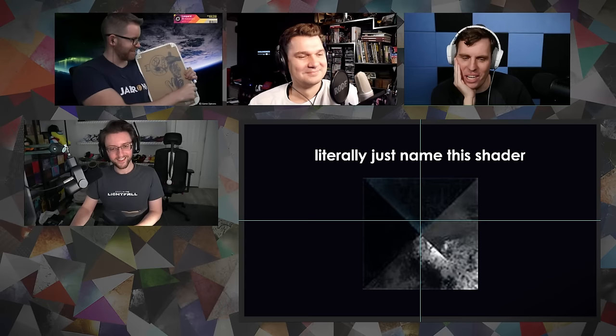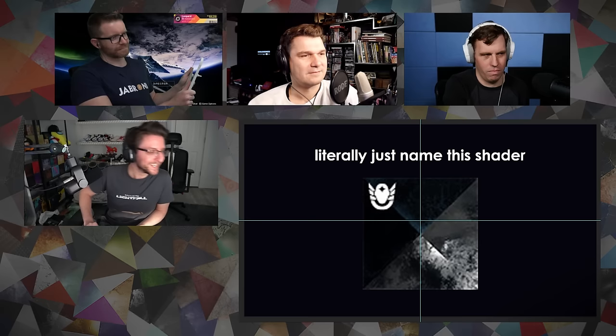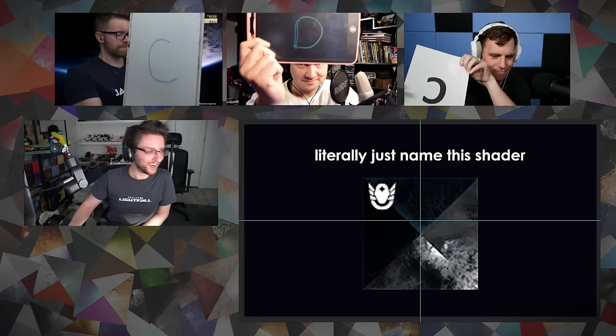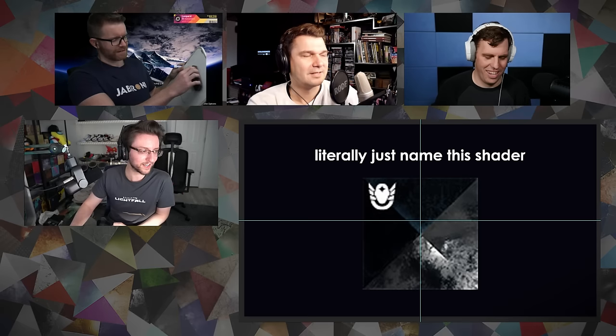Literally just name this shader. It feels like an old one, but it is actually a bit more modern. Is it Vitrified Chronology, Sinking Feeling, Gilded Smoke, or Sintelent Trajectory? I will say this is quite a popular shader nowadays as well. Unfortunately, everyone is incorrect. This is Sinking Feeling — the one that makes your armor light up intensely blue from the Eververse store. Nobody got anything — it was B.